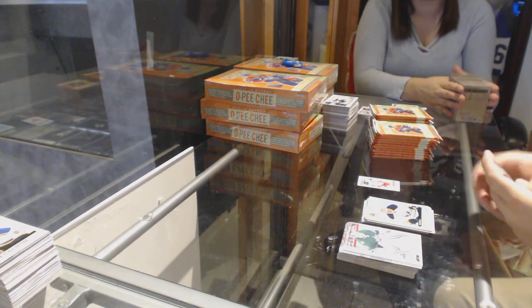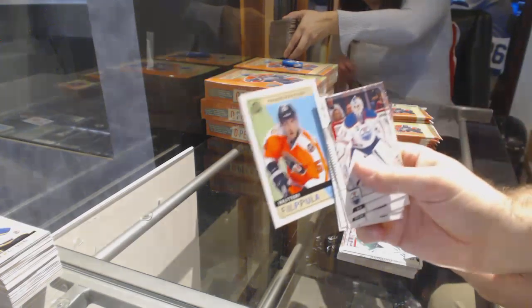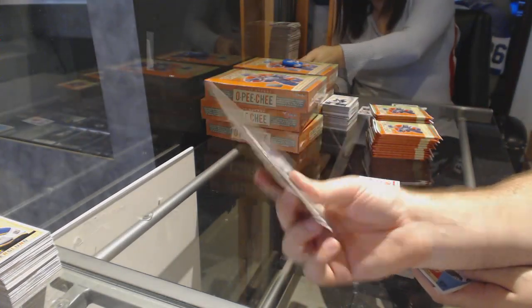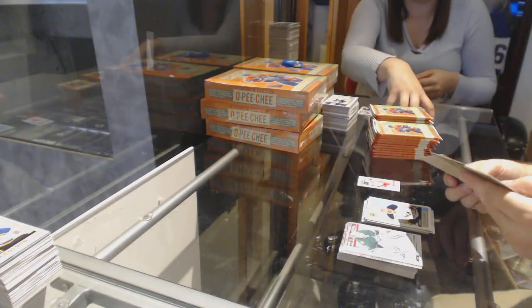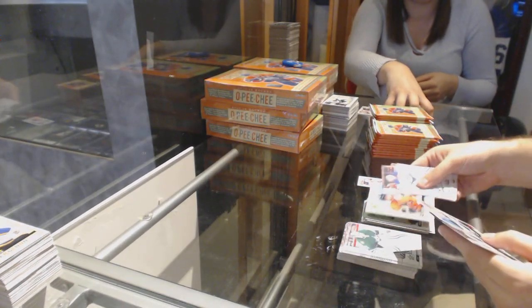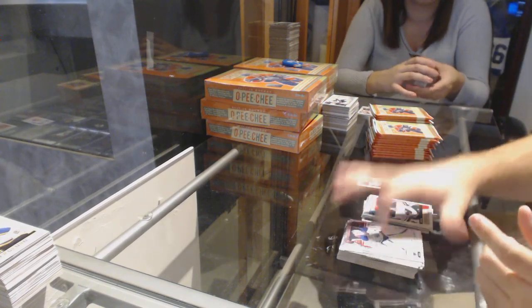We have an Aces Alex Ovechkin for the Caps. Blake Coleman for the Devils Marky Rookie. Zemgis Gergensen Retro for the Buffalo Sabres. Are the Aces that much more rare though, the regular ones? Valtteri Filpula, a blank back for the Flyers. Just in case you see two Retros in a row — Devin Dubnik for the Wild Retro.